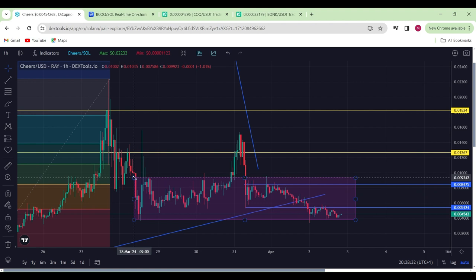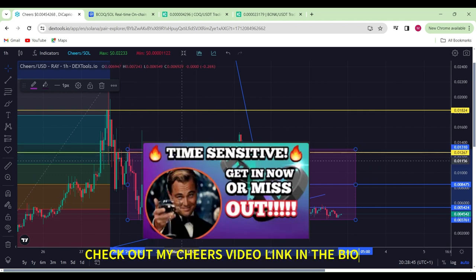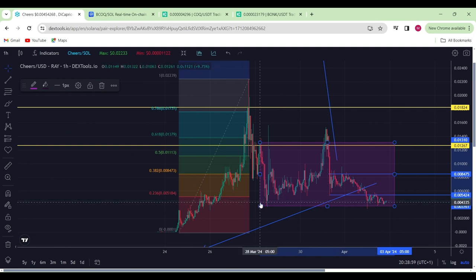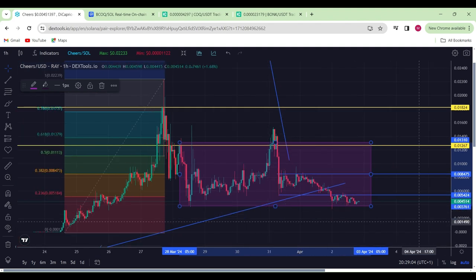If you look at the whole move itself, it was this move that created the entire drag to the downside. We haven't quite stayed above this zone, so this is valid sideways action from the original move — meaning this is now support and that is the resistance. Until we break down below here, we could be looking at a much further move to the downside, but hopefully that won't be the case.